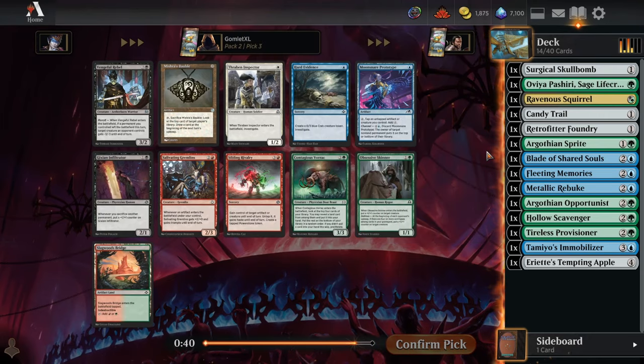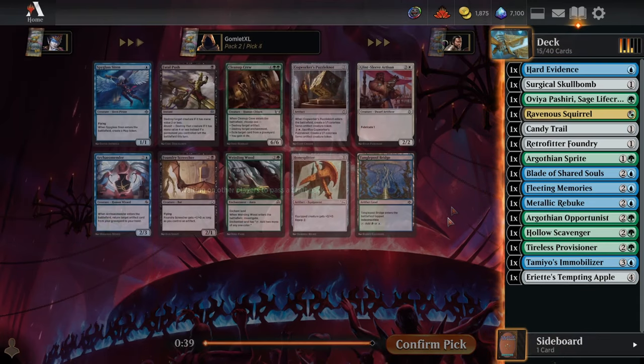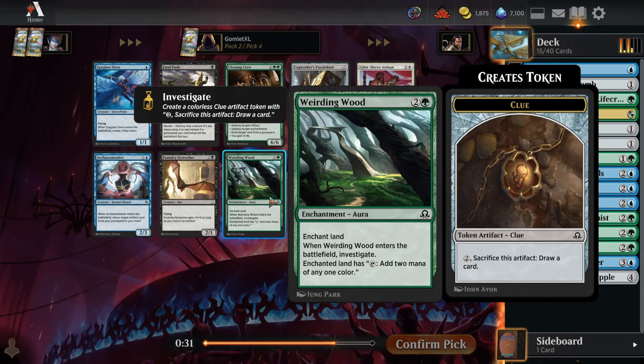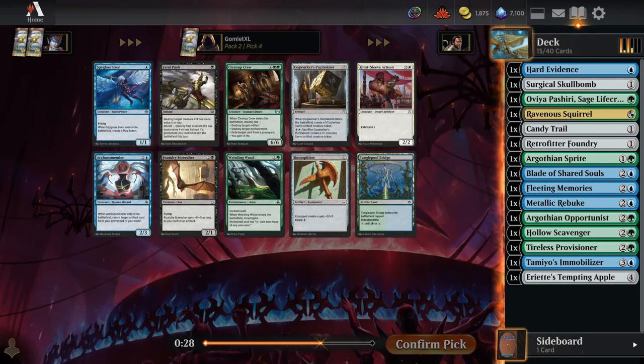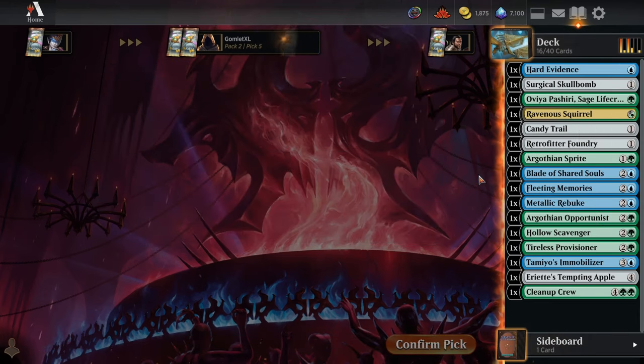Pick 3 of pack 2. Hard Evidence for another clue to go with the Squirrel and the Fleeting Memories — just be a 0-3 blocker in the early game to slow things down. Pick 4: Weirding Wood could fix us for the black source and gives us a clue towards Fleeting Memories, but I think Cleanup Crew is just an incredible way to stabilize in this format. Six mana, 6-6, blow up your opponent's best permanent — killing their gigantic artifact or an enchantment-based removal spell. It has really relevant abilities quite frequently. I think this thing's busted.